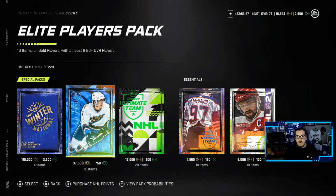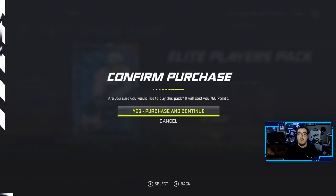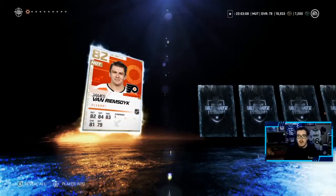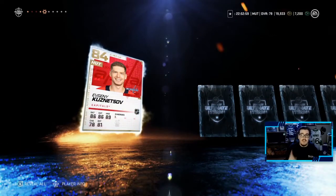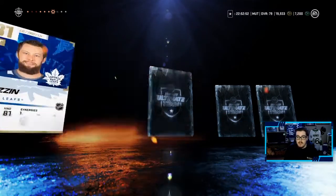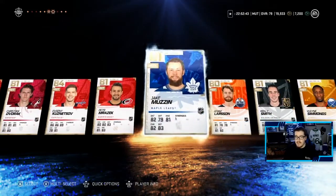The elite players pack has 10 items, all gold players with at least eight 80-plus overalls — a better version of the packs we just opened. There's an 11% chance at an 86-plus. Let's open it: JVR, 82 overall — upgrade. Bobby Ryan. Christian Dvorak. Evgeny Kuznetsov — 84 overall, big pull, big upgrade. Peter Mrazek, Jake Muzzin, Adam Larsson, Riley Smith, Wayne Simmonds. Not a bad pack — Kuznetsov and Muzzin are huge upgrades.